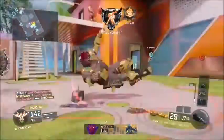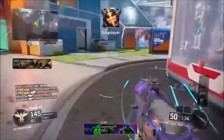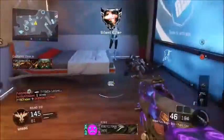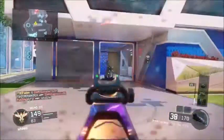For perk two, you want to use fast hands. Fast hands lets you shoot faster, it's something I really prefer, and it helps you win a lot more gunfights. I highly recommend it for you guys.